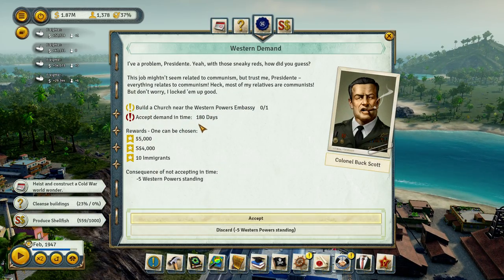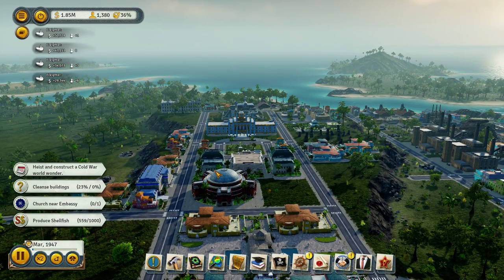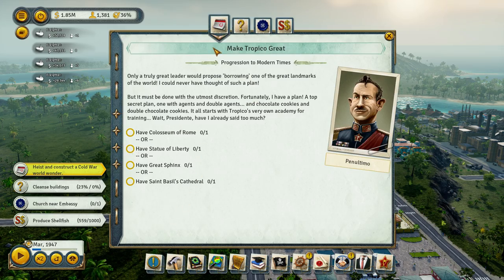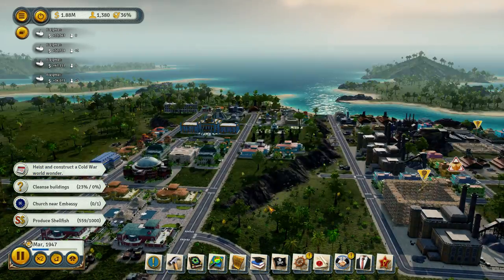I've got a problem, Presidente. With those sneaky — build a church. How did you guess? We'll do all of this. We've got so much to do.